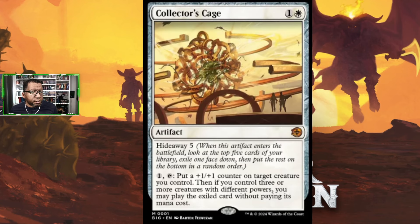Collector's Cage is one colorless and a white for an artifact. It has hideaway five, so you look at your top five cards and put one under it. You can pay one colorless and tap it to put a plus one plus one counter on a creature you control, and if you control three or more creatures with different powers, you may play the exiled card without paying its mana cost. In standard we already have the Ozolith and creatures that put counters on themselves, so it may be tight, but for commander decks wanting the redundancy of a plus one plus one counter every turn, this could be very good.